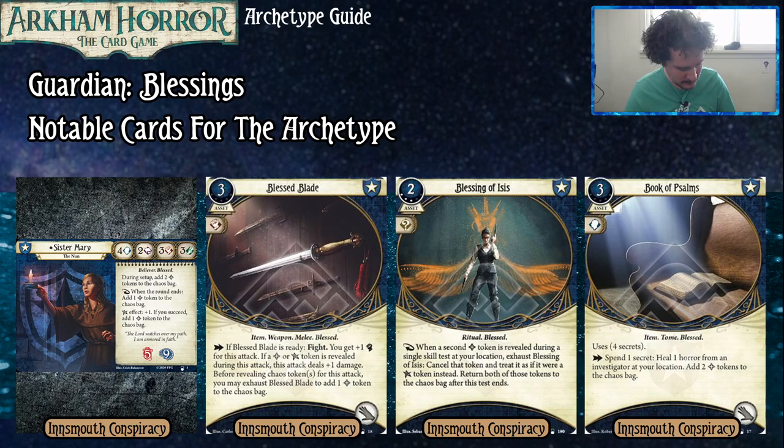Our first card is the Blessed Blade. It costs three to play, takes up one hand slot, and as an action when it's ready, you can fight. You get plus one for the attack and if you reveal a bless or elder sign token during the attack, it deals plus one damage. Before revealing chaos tokens you may exhaust the Blessed Blade to add one blessed token to the chaos bag. This card is a little unreliable at the start and you won't consistently get that plus one damage until you have Favor of the Sun in your deck.